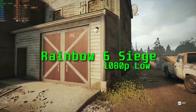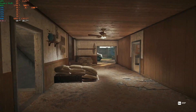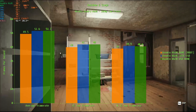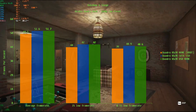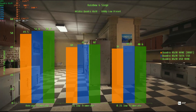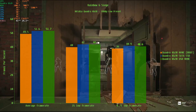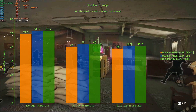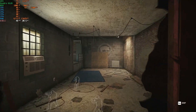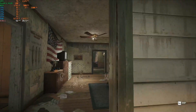Rainbow Six Siege is another older title in this benchmark selection, and it shows in the results as there's no more than 2 FPS between all three drives. For the average frame rate, the SATA SSD and USB drive are tied with 51 FPS, while the NVMe scores a little lower with 49.5 FPS. At the 1% low, the SATA SSD and USB drive are tied at 42 FPS, while the NVMe drive scores 40 FPS. At the 0.1% low, the NVMe is once again the slowest with 39 FPS, while the SATA SSD and USB drive are tied with 40 FPS. For Rainbow Six Siege it doesn't matter much which kind of solid state storage you use, although it appears to prefer not being on the boot drive, and you could even leave it on a hard disk drive with little impact.